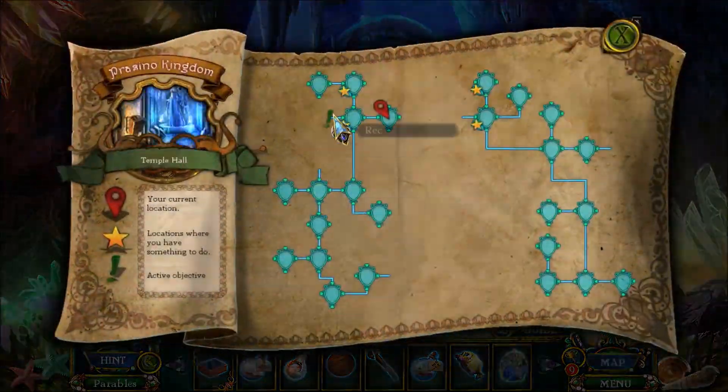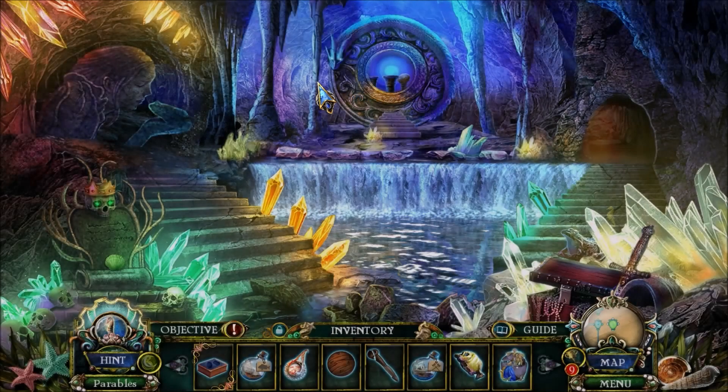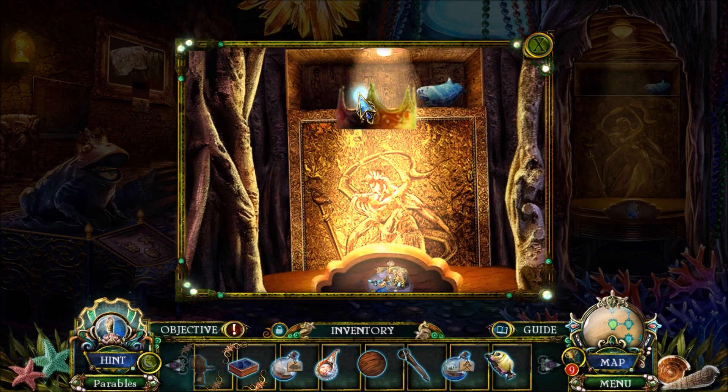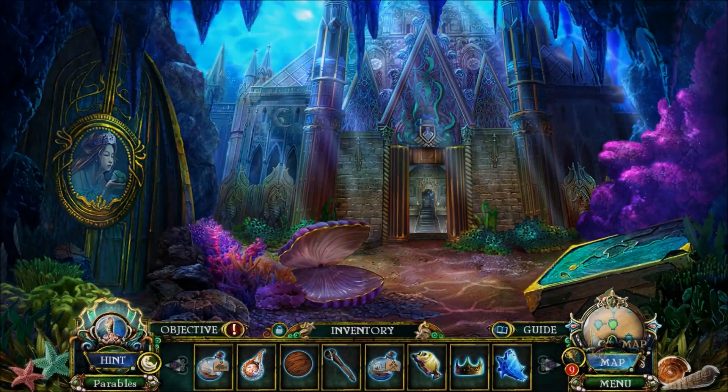We have a decorative plaque for the frog princess room. Let's actually go back to the frog princess room, which was here. Alright, got some more fish items. Very nice.